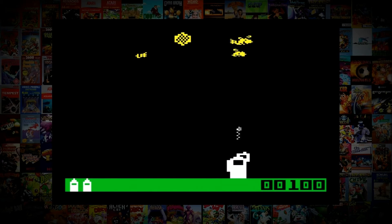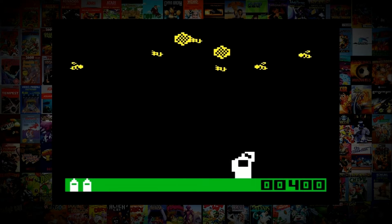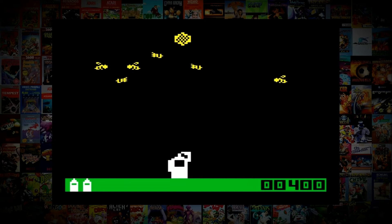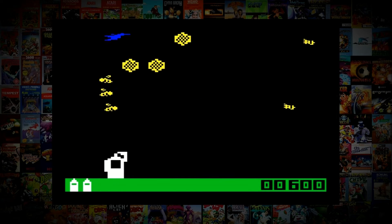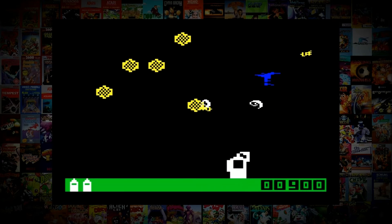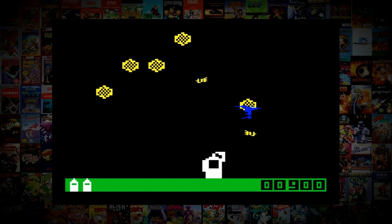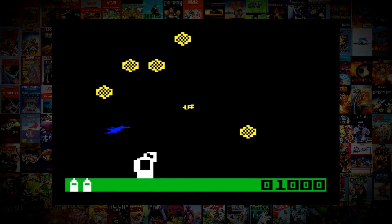My first question: why the hell are we killing bees? Buzzbombers feels a lot like Centipede. The way the bees move left to right as they line by line descend the screen towards you is very similar. And when you shoot them they turn to honeycomb, which then becomes a barrier for the bees, which can make it harder to shoot them. You can shoot the honeycomb down but it will lose you points.